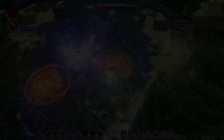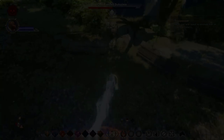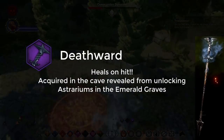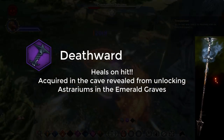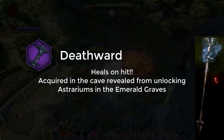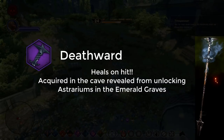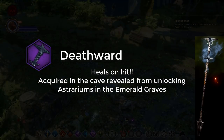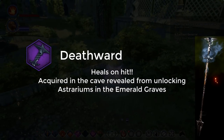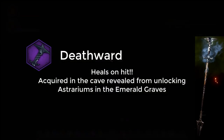Moving on to tier 2, level 8 to 15. Early in this range the staff you want is the Death Ward, mainly because it heals on hit, which is absolutely insane. This is acquired in a cave in the Emerald Graves by completing the star puzzles dotted around the map. You have to complete puzzles in the stars and a cave opens, then you can get the Death Ward.